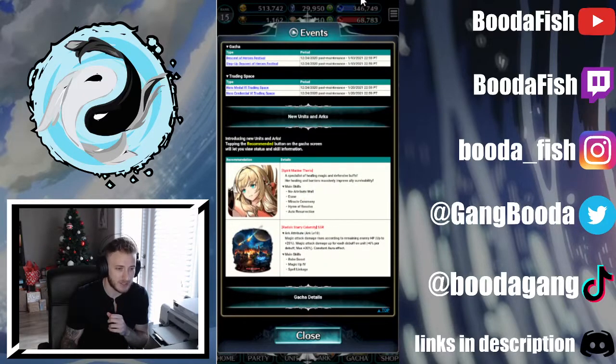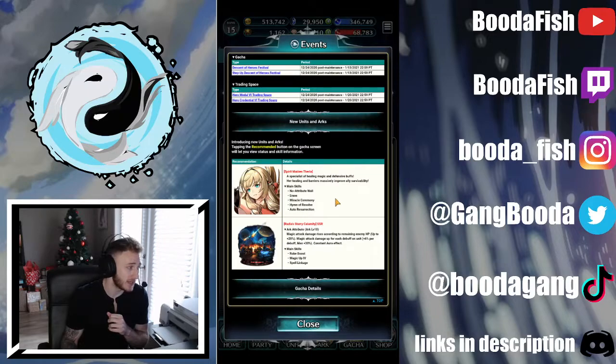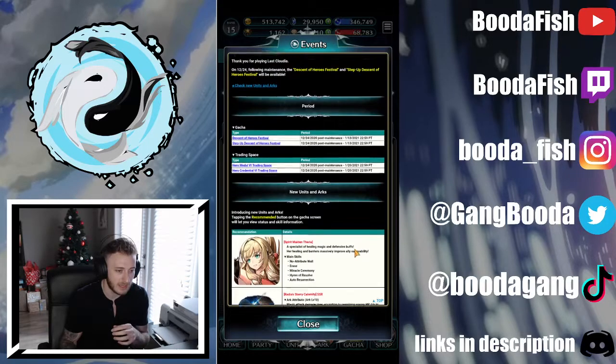Spirit Maiden Tyria. I had to maximize that a little bit so I could actually see it. And Radia's Starry Calamity, the new SSR Ark. That actually does look like it could be a really good general Ark for any magic casters. Not that it doesn't seem like it's tied specifically to Tyria, which is cool. I like that.